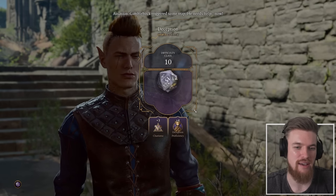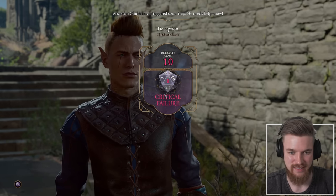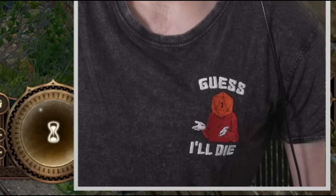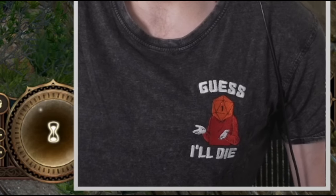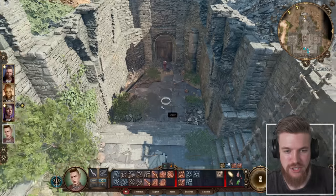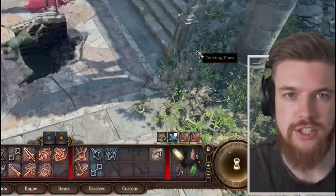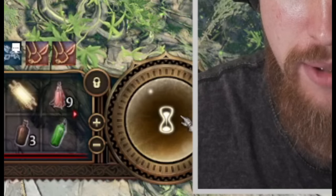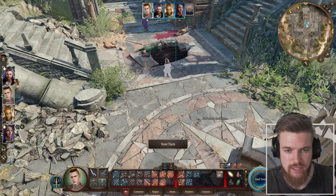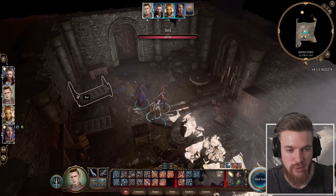Obviously, if you don't have a high speech skill and you fail — which we did — don't worry, we can get in with another method. Enter turn-based mode on the bottom right, then click to go into the building. Once inside, you'll hear the NPCs searching because they heard a loud noise, and they will come check the door.